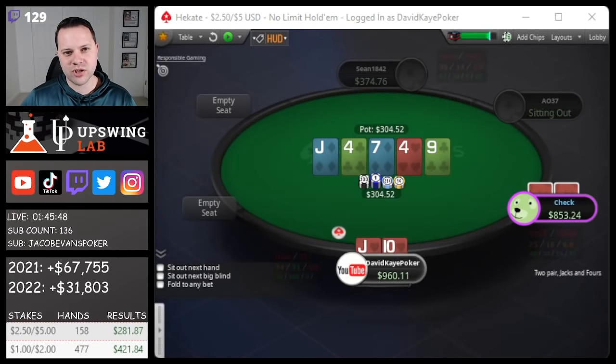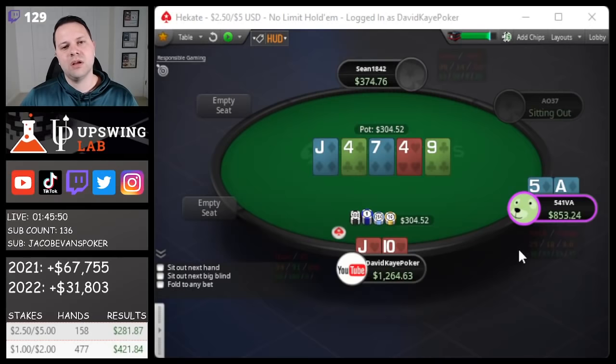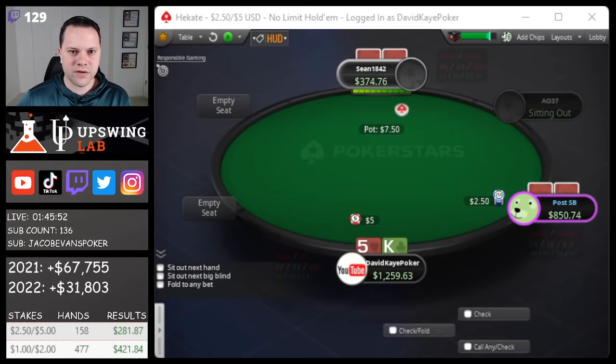I'd probably bet like ace-jack or maybe king-jack, check queen-jack or jack-10. We're good there — he missed the flush draw, good for us.